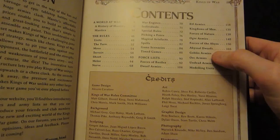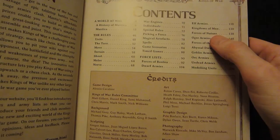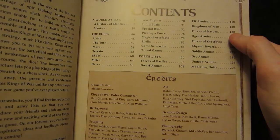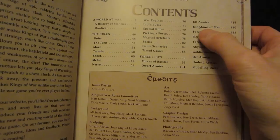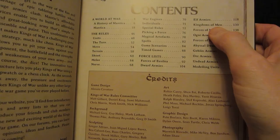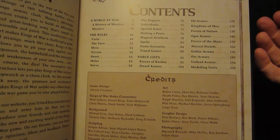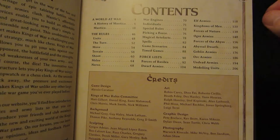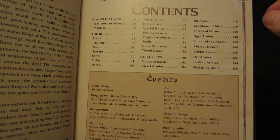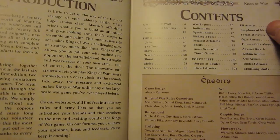Most factions have models for them or are having models made. The Forces of the Abyss and the Forces of Nature are new for this edition, and their minis are not quite complete yet — they weren't in Wave 1 of the Kickstarter send-out; they'll be in Wave 2. Kingdoms of Men is a generic list with no specific minis, allowing you to use any human soldier miniatures from any manufacturer. A lot of the new lists are also specifically intended to let you use miniatures from a certain well-known other game.